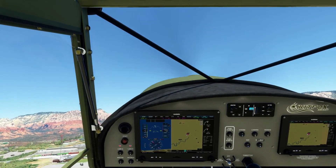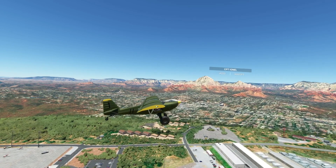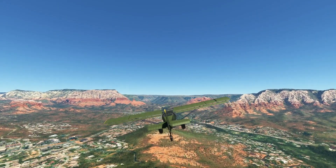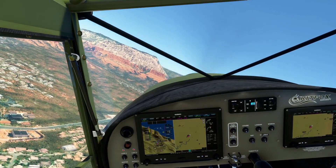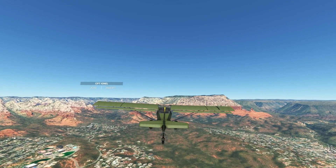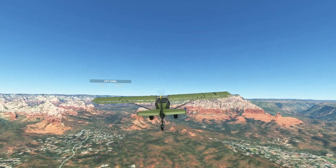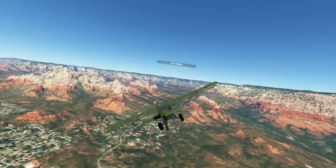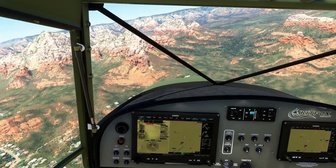We're going to go ahead and get up in the air and just start flying around. Phoenix approach, squawk 4056. Radar contact, one mile northeast of Kilo Sierra Echo Zulu, 6,000 feet. Roger. And look at this — this looks amazing. We'll fly out here a little bit; there's some more stuff further on out. We'll go out a bit, then come back around.